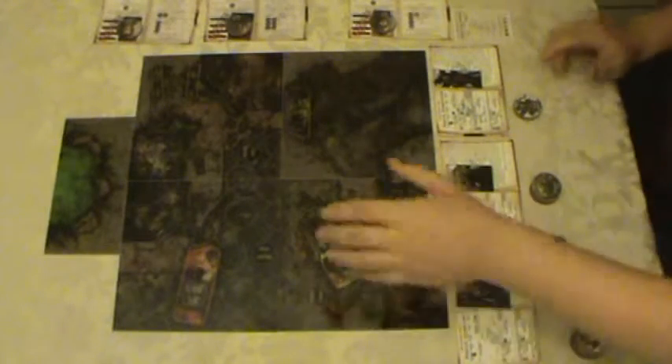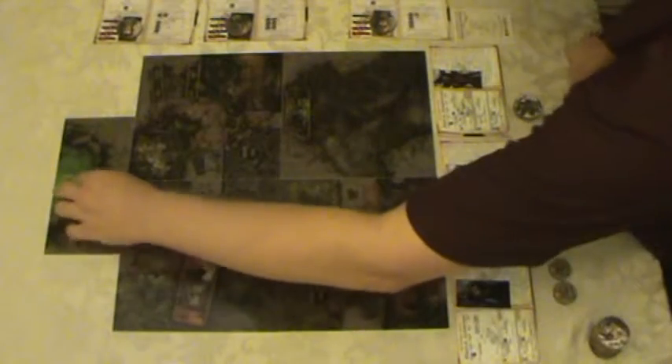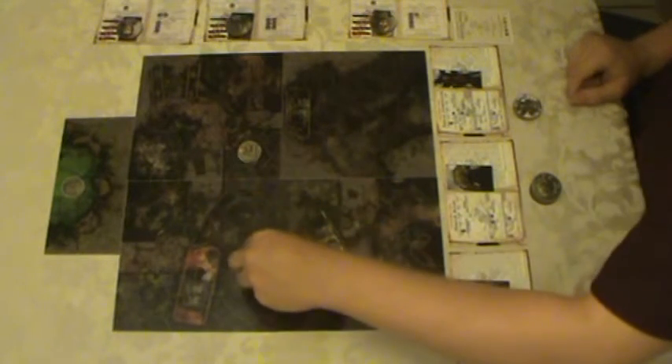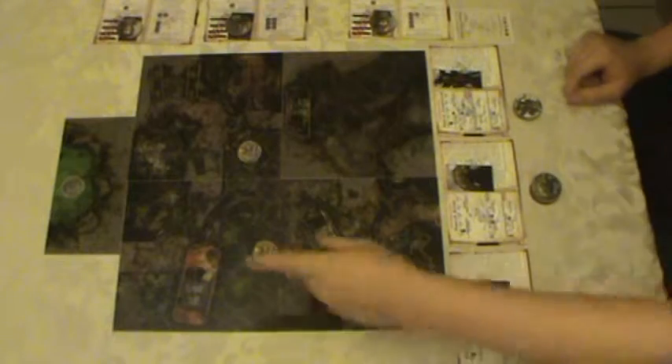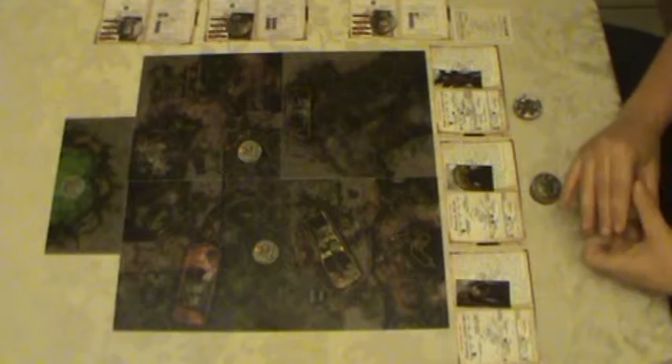We have three alien types: the infected, the briar, and the dragon rose. To start the game, as the commander I'd place out the map tiles according to the rules, then the Marines would put in their drop point and I would start placing spawn points. The large one gets its brown spawn point out here, then I'd put in the two small ones here and here. We're placing them there for simplicity and a little tactical advantage.